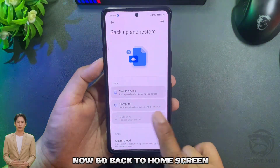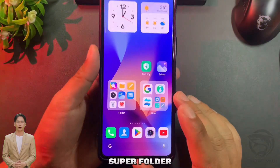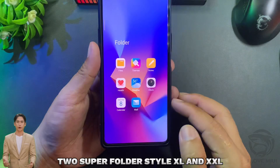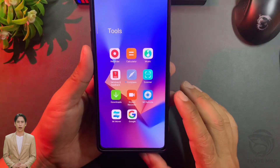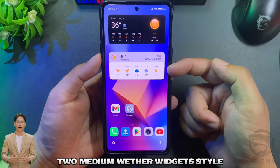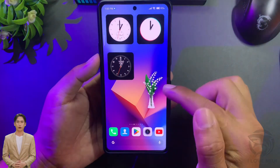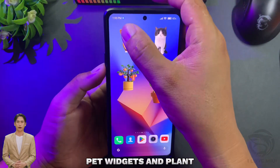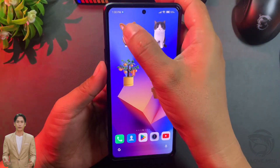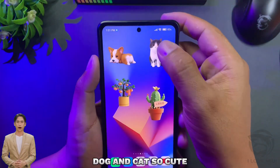Now go back to the home screen and you will see clock widgets, super folder — two super folder styles: XE and XL — two medium weather widget styles, small clock widgets, pet widgets and plant. The dog and cat can be touched to interact. So cute!